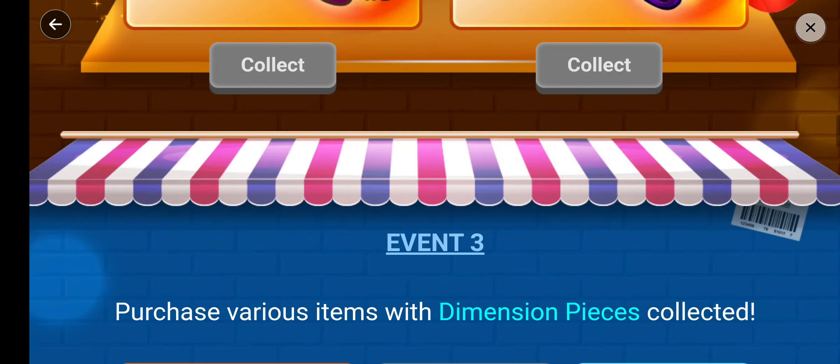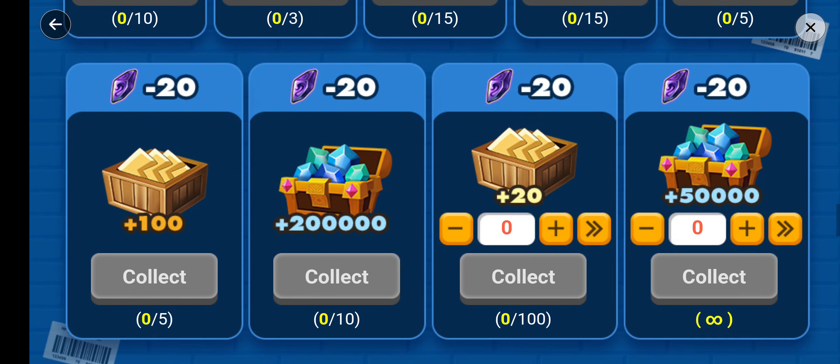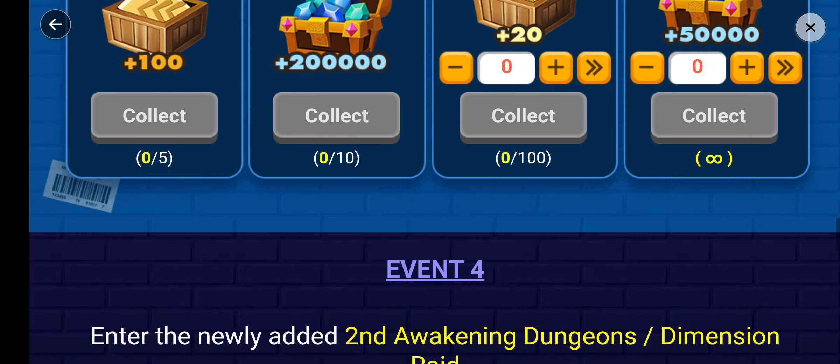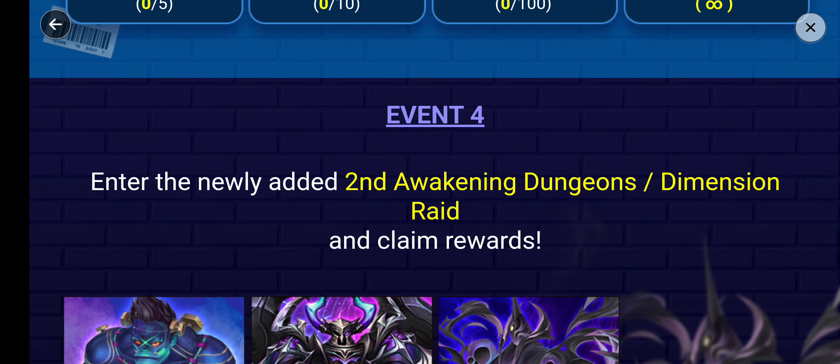So make sure to collect everything. The last thing you will get is an infinite amount of mana and energy. Right now you also get additional events here.